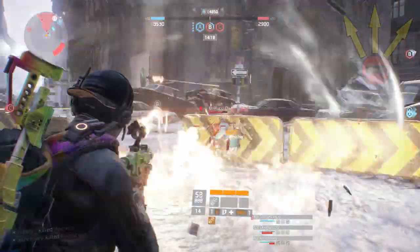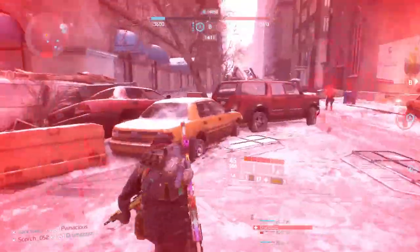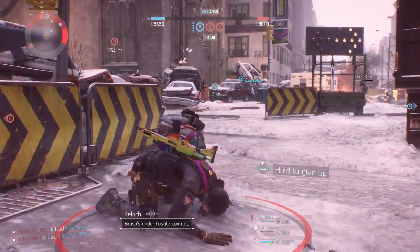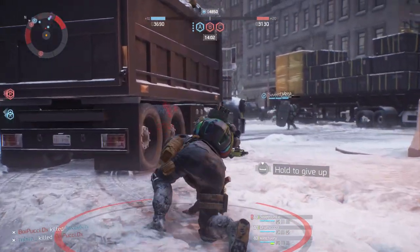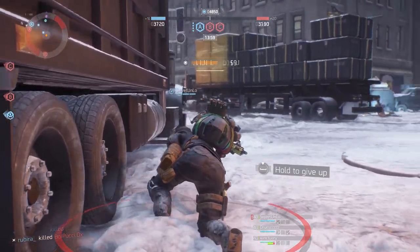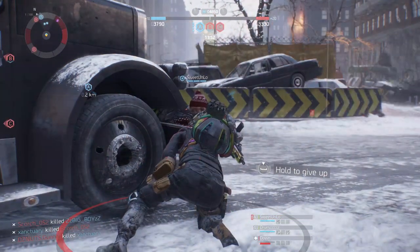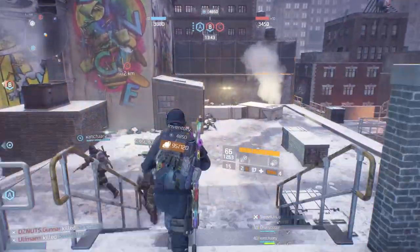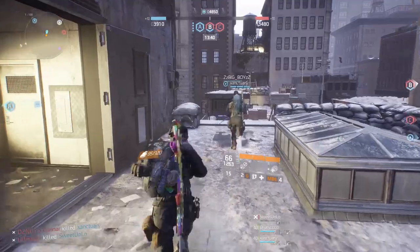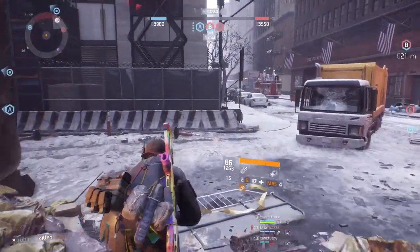You saw there that my heal was bugged — on the server it thought I was on fire but on my client I wasn't, so when I was spamming my heal it wasn't working. I've noticed that the seeker mine burn timer is broken; there's no way you're supposed to be burning for as long as you do. They should definitely look at that for 1.7. I've had seeker mines catch me on fire for like 10 seconds, which is absolutely insane.